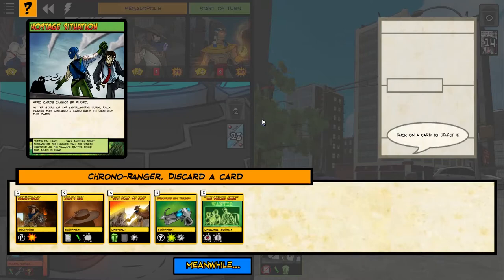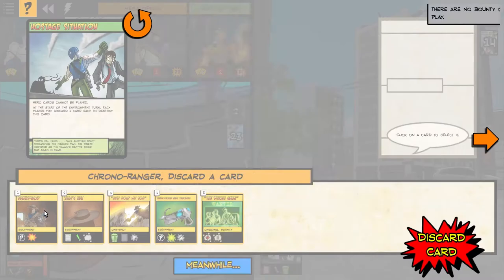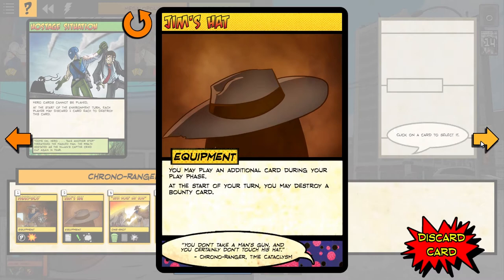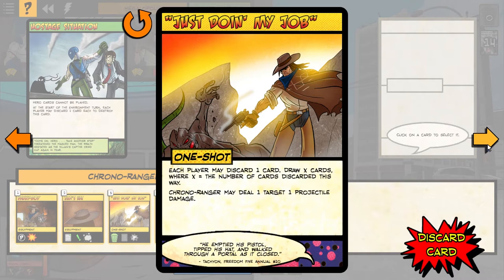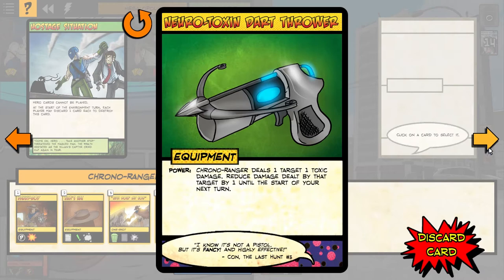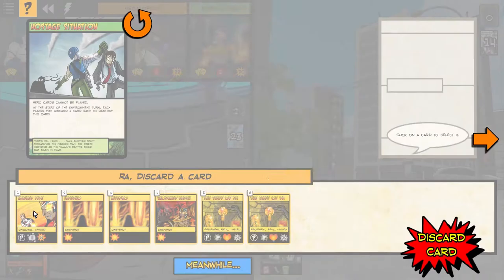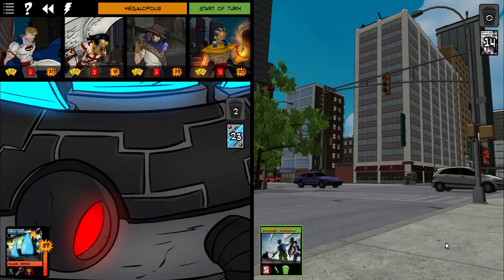Chrono Ranger — let's see which card to get rid of. Deals damage equal to the number of bounty cards in play — I don't have any yet. You may play an additional card during your play phase, destroy a bounty card. Each player may discard one card. I can jack up on cards real fast there. And Ra — I have a lot of infernos, so we'll get rid of one of the multiples.